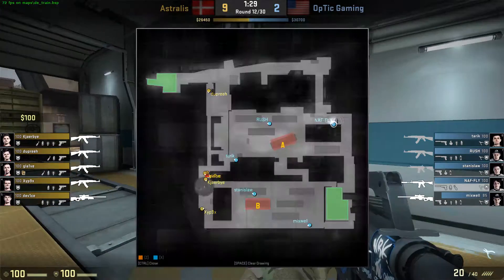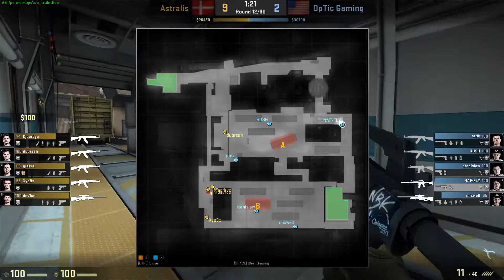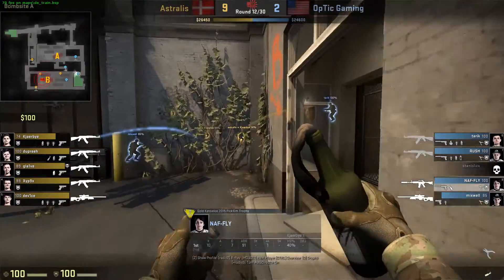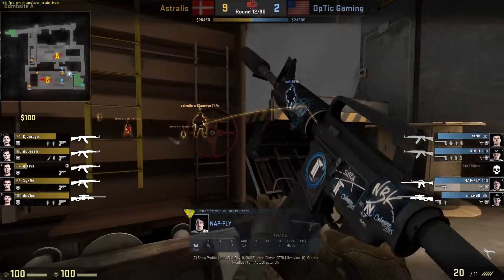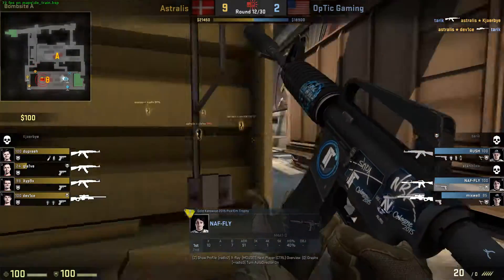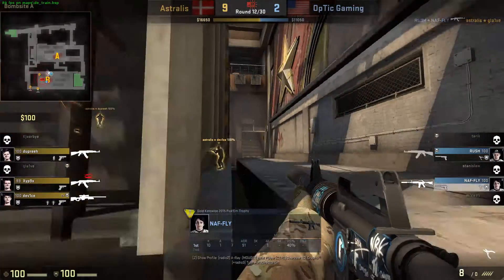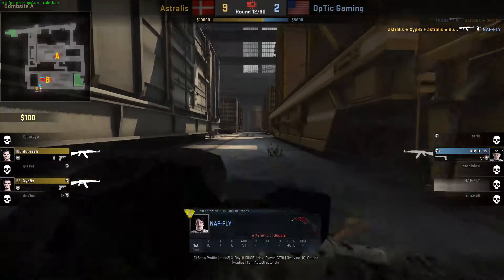NAF likes to hold off-angles and throw his nades early sometimes just to slow them down, and here he's jiggle peeking a lot. Optic is playing this map very passively so T's can pretty much go wherever. T's are already on B-side now in a 4v2 — Mixwell is probably going to die. KDRbuy is already sneaking up on him, and NAF is switching to the site as fast as he can. NAF pushes aggressively because he knows there's not much time left — but this round is a wash.